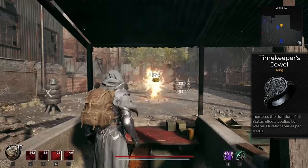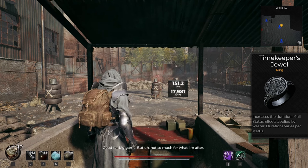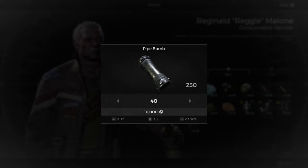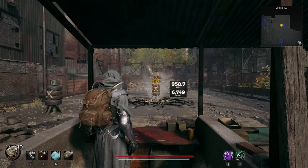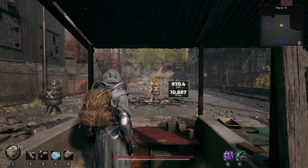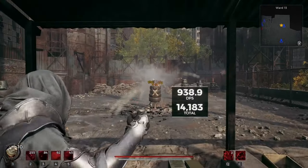Timekeeper's Jewel extends our status durations, and with a single Pipe Bomb that lets me get a full 18,000 damage. This gives a great option for low-budget runs where you're tired of farming scrap. By chucking Pipe Bombs and Black Tar, I was able to manage a DPS of roughly 1,000, and since it's also applying DoT and duplicating it via the Red Ring of Death, this makes it a pretty potent build.